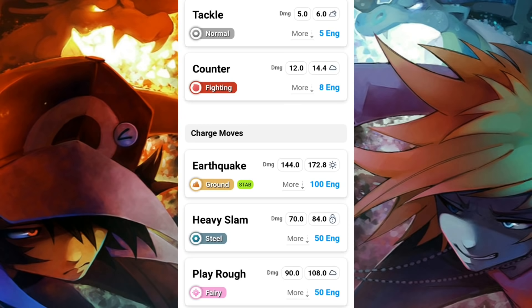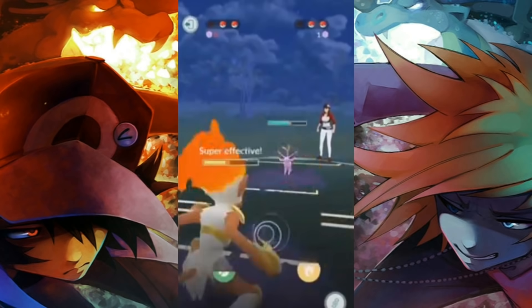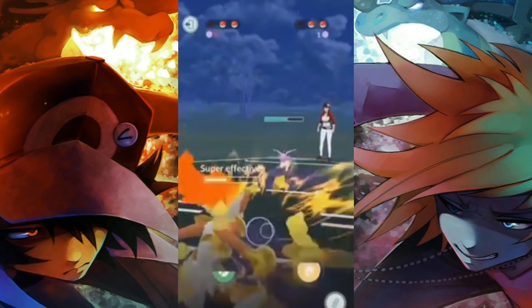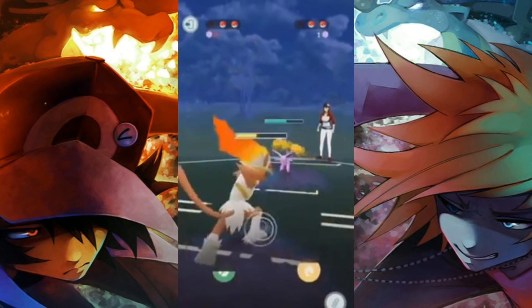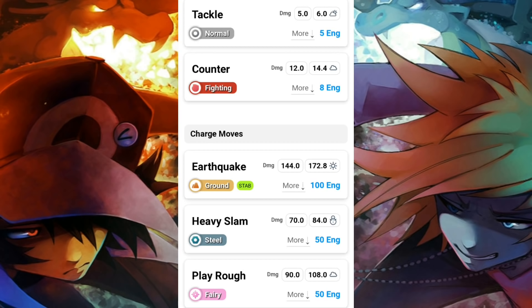Donphan's quick moves are tackle and counter — you're going to want to go with counter for that fighting coverage. For charge moves you have earthquake, heavy slam, and play rough. Now before we continue, you have to know something about PVP charge moves. Solar beam is a one-bar charge move — it charges up slowly, requiring more energy. Flamethrower is a two-bar move — a much smaller energy bar that fills up quicker, meaning more attacks. A three-bar charge move can break all your opponent's shields quickly if they get nervous and keep shielding, leaving their team completely vulnerable.